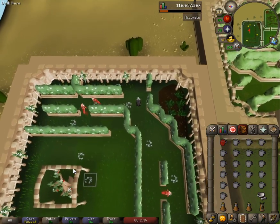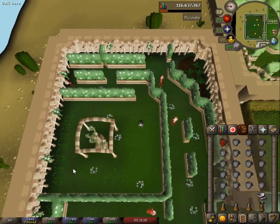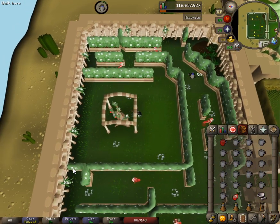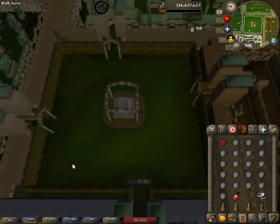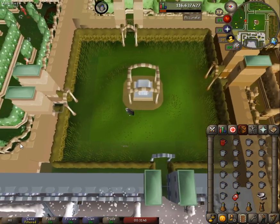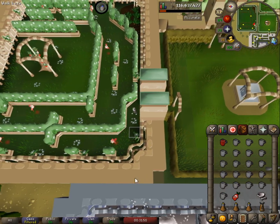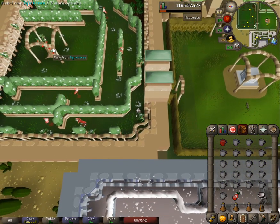Remember, if you get caught by any of these elementals and they don't get stuck, just keep clicking on that same point in the first and third's patrols, and you'll get through eventually, every time. And that's everything — thank you so much.